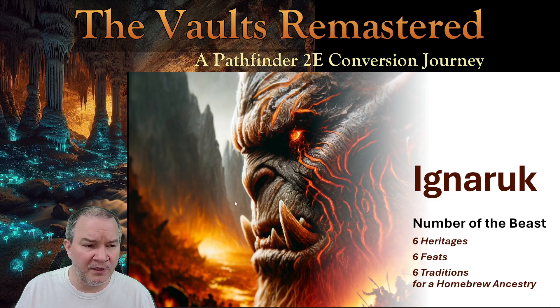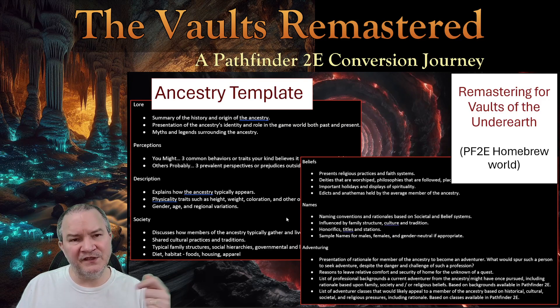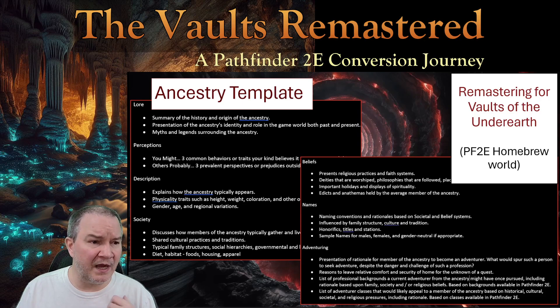In the first episode of this series about Ignoruk, I was talking about going through the process of creating your ancestry itself — or in D&D terms, your race. I went through nine steps and a lot of the emphasis was on lore and actionable, usable, meaty information that this thing you're creating for your game world brings to your story. I went through the process of really building this Ignoruk lore specific to my game world, but you certainly can create your own.